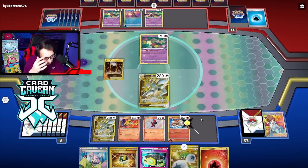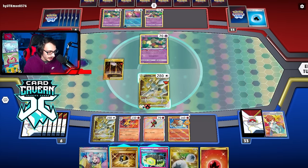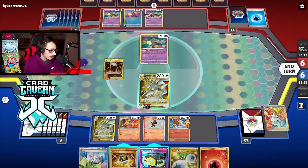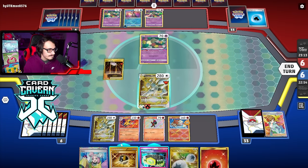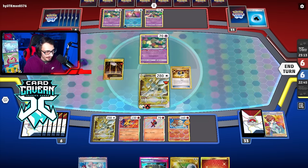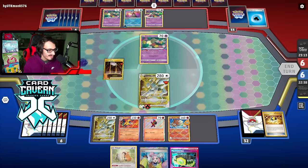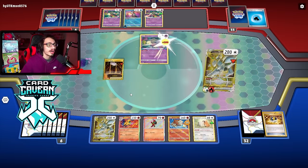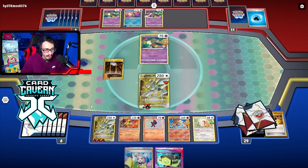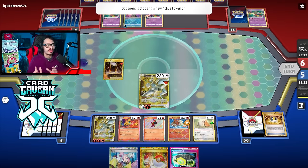Kind of want to get Bibarel but there's nothing to discard. I want to get Bibarel out before my opponent gets Sableye. They could Greninja it with Prime Catcher, but they can already KO Heatran and Charcadet so who cares. We got the knockout! I should have kept the Choice Belt — kind of got lost in the sauce. We'll put the energy there. They could respond kill with Hoopa, but we have Maximum Belt, Iono as a response. Got a Switch out of prizes — not a terrible prize.